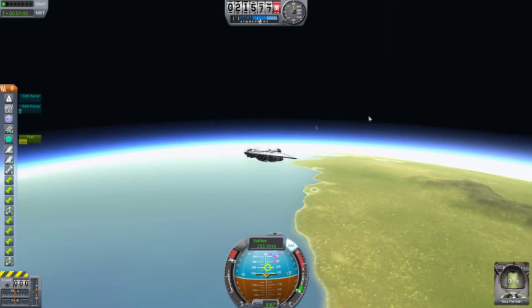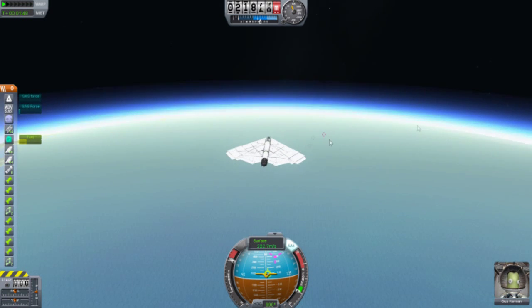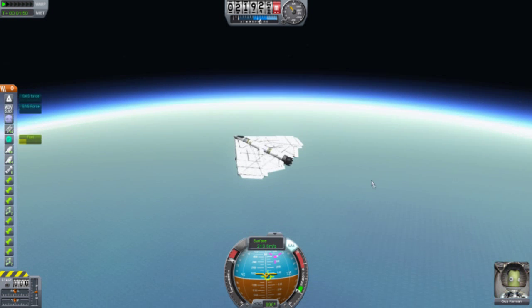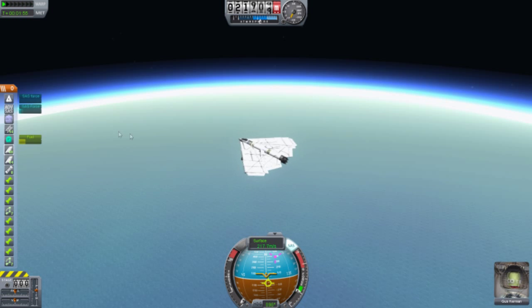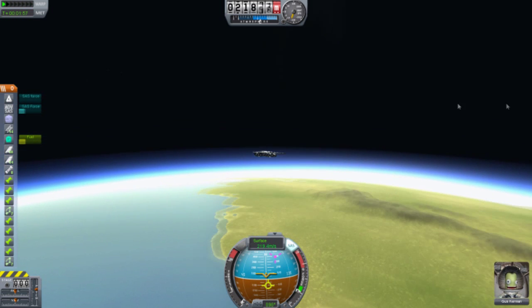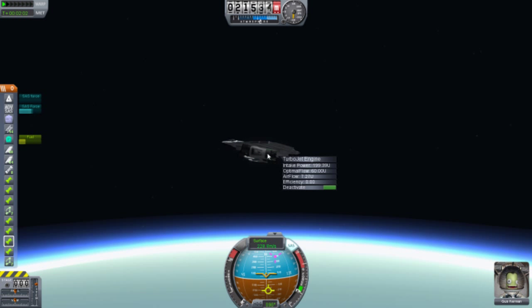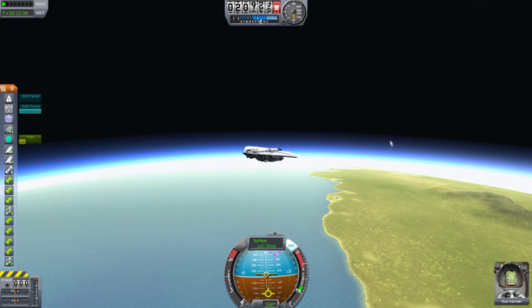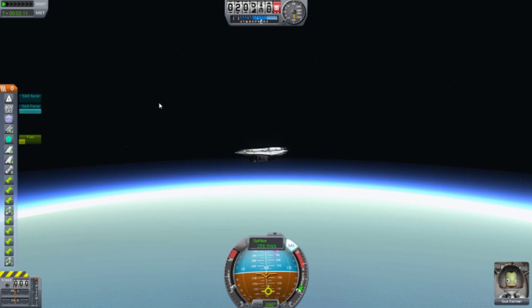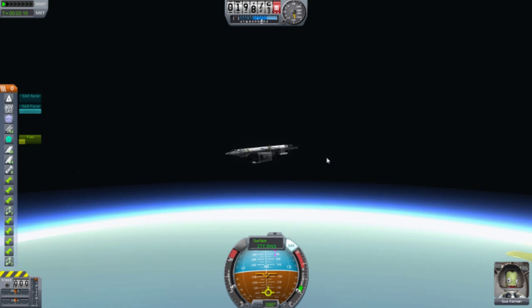Right now we're going to be falling, so I might as well turn off the engines — they're useless right now since there's almost no air up here and these engines won't even work properly, as you can see. So right now we're just gliding. Better turn off the engine. Looks like we're falling — yeah, we're still falling.